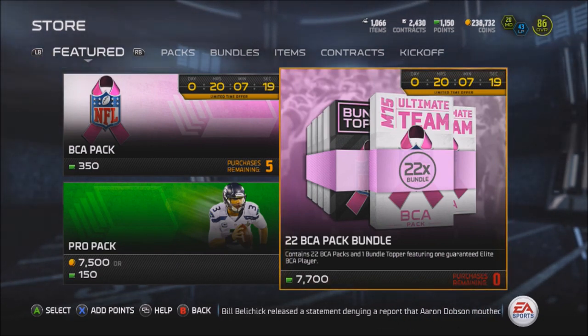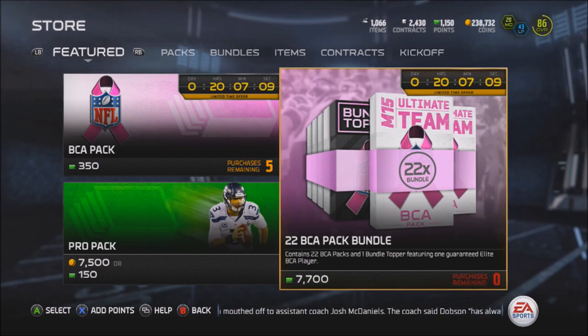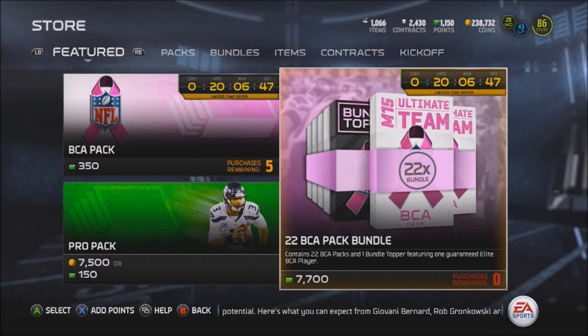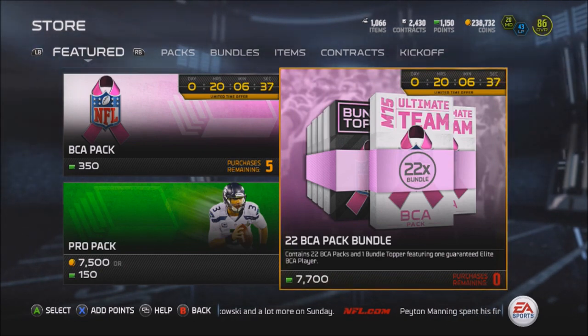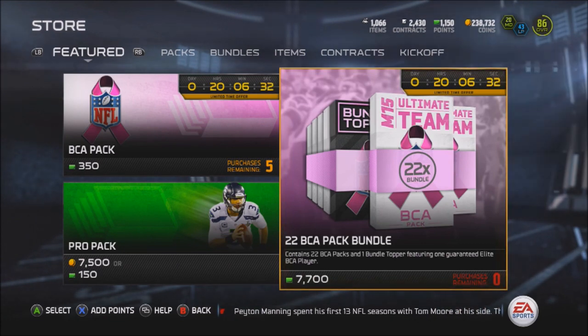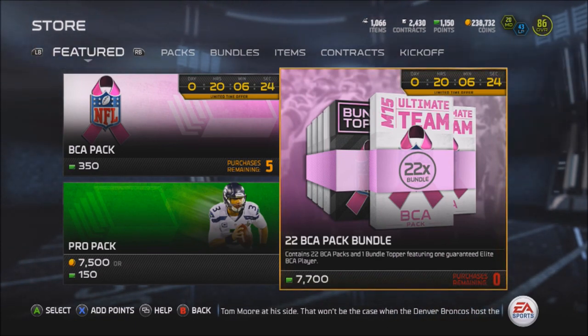You get a guaranteed elite BCA card and pretty much all of them right now are going for over 50K, which is not bad — it's like the best topper we've had all year. Here's a David Amerson and a hundred contracts, so with the topper being the elite card, so far they're all still at 50K. You got Doug Martin, Arian Foster, Joe Staley, Demarius Thomas — and that's not a bad investment. I'm pretty sure the price of those elite cards will continue to drop until like the thirties and forties. But as long as that Ray Lewis collection is still in the game and people want those cards on their team, I don't really see those cards losing that much value. Demarius Thomas did drop like almost 200,000 coins, but Joe Staley is still over a hundred thousand coins, and that's really awesome for a topper.